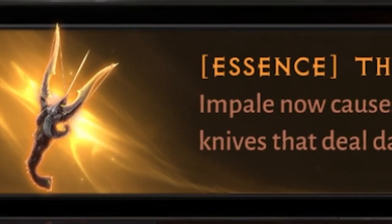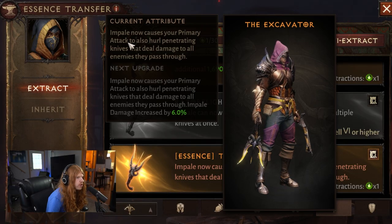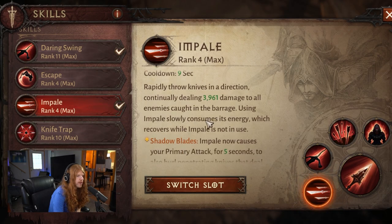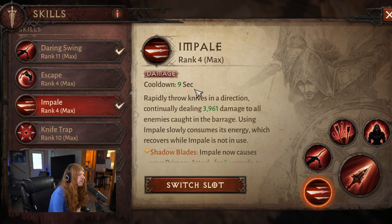There's a new Hell 8 only essence and this new essence is actually pretty good. What it does is it allows Impel, while active, to cause your primary attacks to also hurl penetrating knives that deal damage to all enemies they pass. Impel now has a 9 second cooldown instead of channeling.